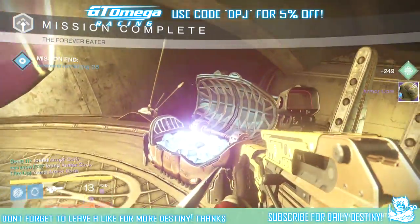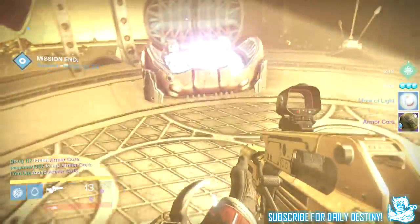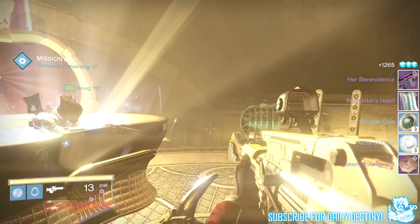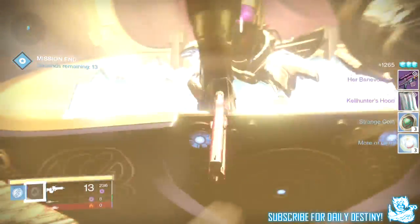At level 32 on my Hunter, I got an armor core, three motes of light, a token of judgment, three strange coins, the Cale Hunter's Hood class item, and Her Benevolence — the Queen's sniper rifle. I'm seeing more and more people using this sniper rifle in PvP lately with some amazing mods on it.